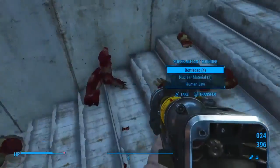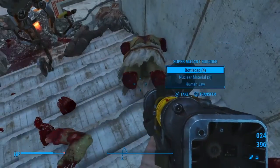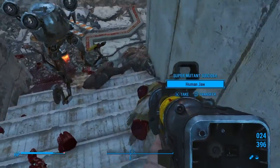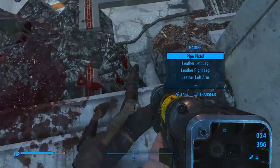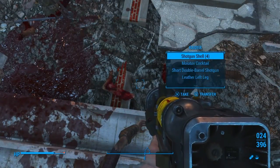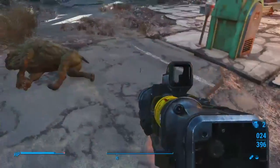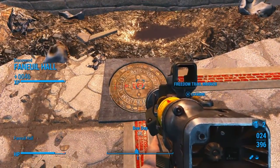Trail comes up this way. Let me loot some stuff on the way, get us another grenade. Human jaw — nah, I don't need that, I need a skull. Here goes the trail, there's another one. Five R.